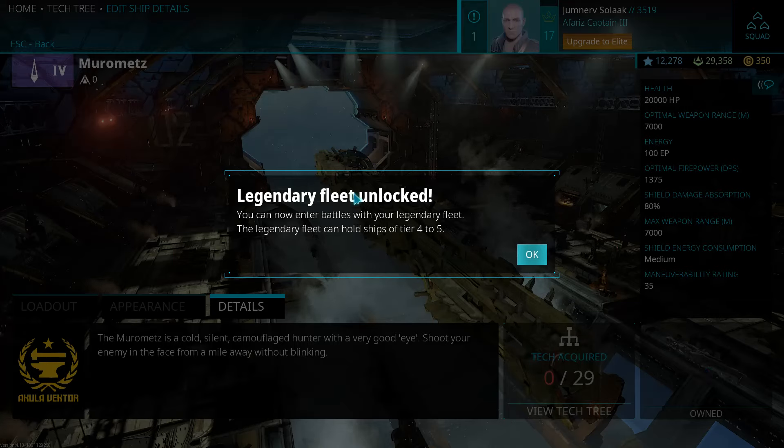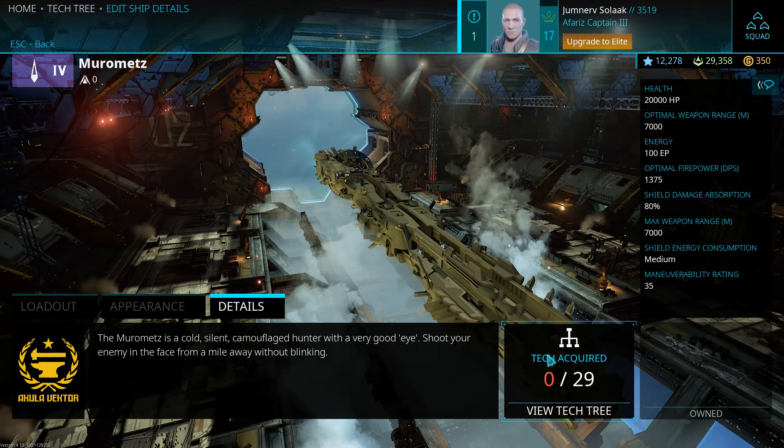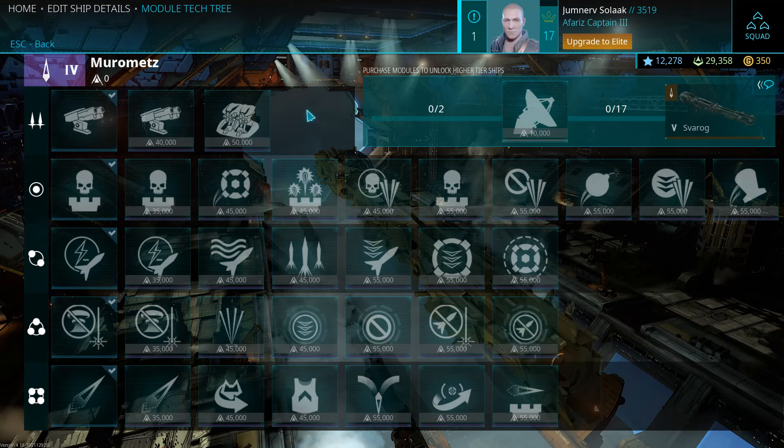Legendary Fleet Unlocked — that means I can now face the third tier difficulty of battles. You can now enter battles with your Legendary Fleet. The Legendary Fleet can hold ships of tier 4 to 5. That's a lot of XP to unlock.